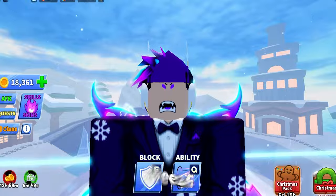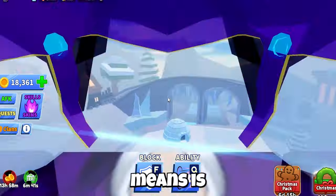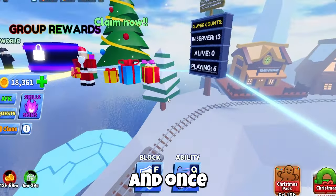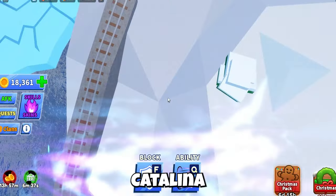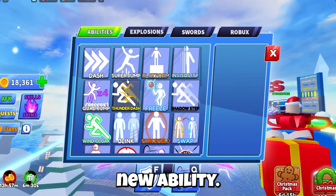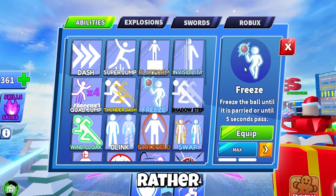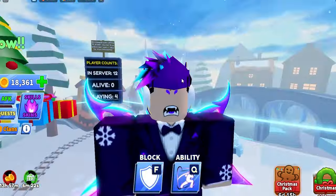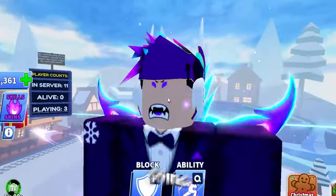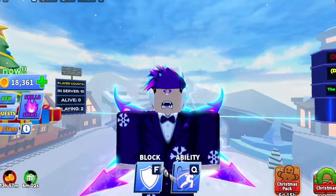The second new thing is an ability called Freeze Trap. 'Lay down a trap that freezes anyone that comes near.' You lay a trap and once someone comes near it — like a bear trap — they're gonna get stuck and freeze. It freezes the person rather than the ball when they step onto it. I love this ability; it's gonna be so much fun to trap people and then get them.